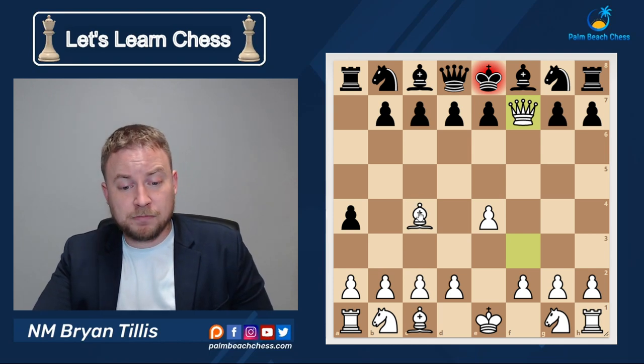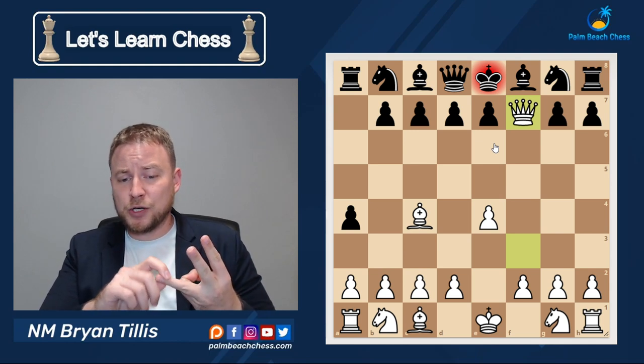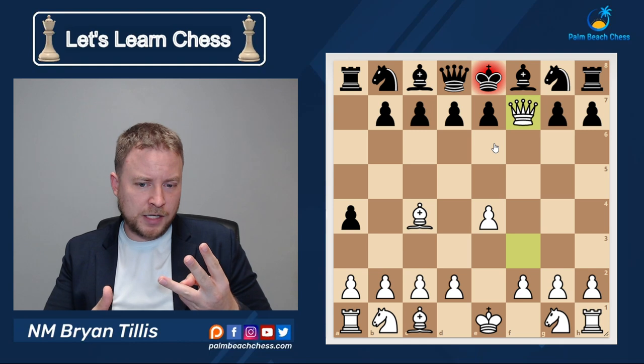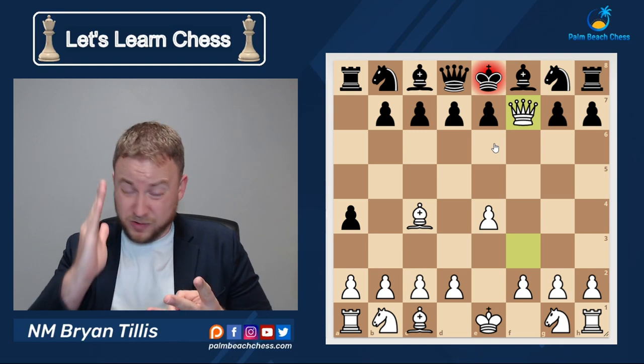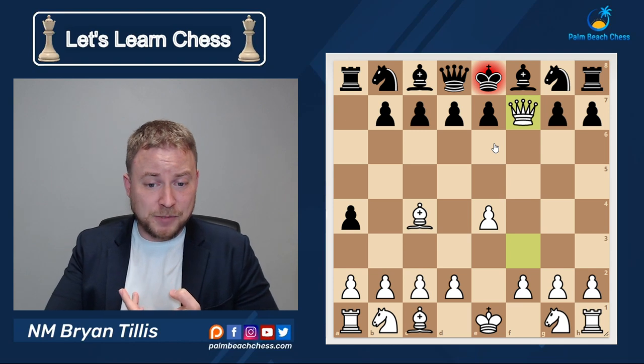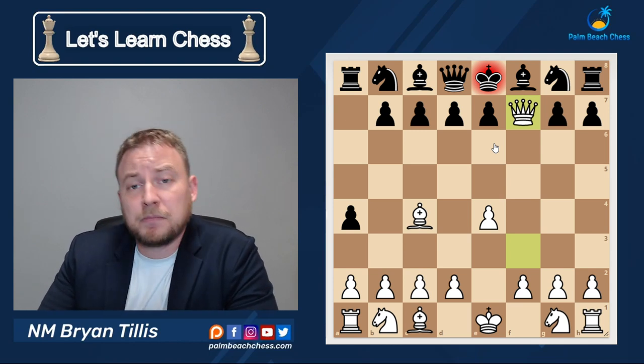The bishop protects the queen, and the queen attacks the king. Using our three rules of check: can you capture? No, because you'd be moving into check because of the bishop. Can you block with a friendly piece? No — it's right in your face, nothing can block. Can any pieces capture? They're all nearby but can do nothing about it. This is checkmate.